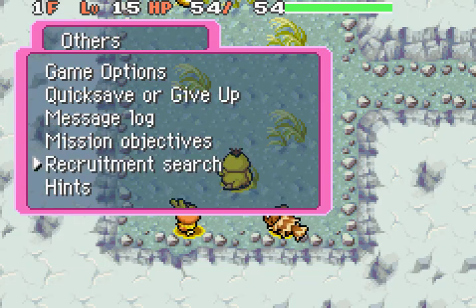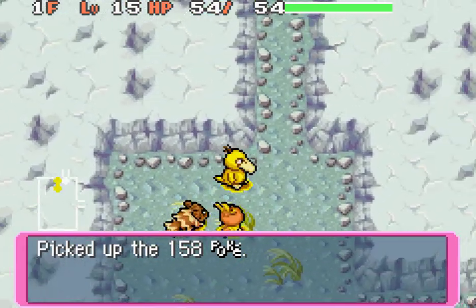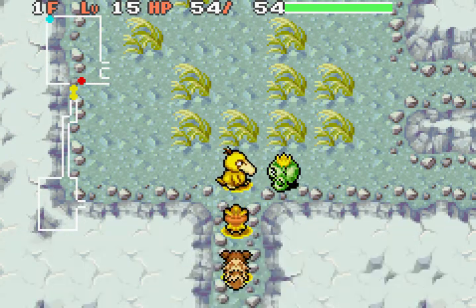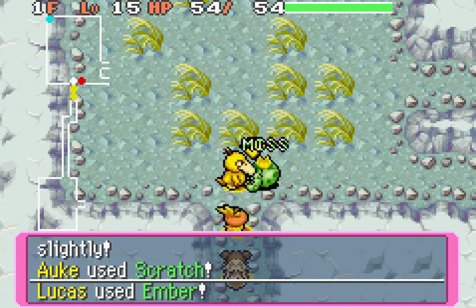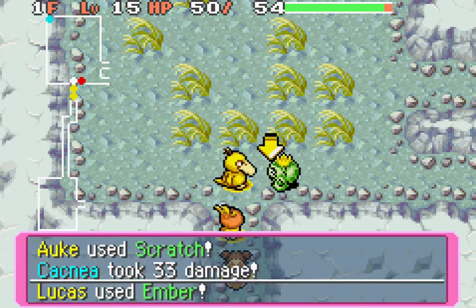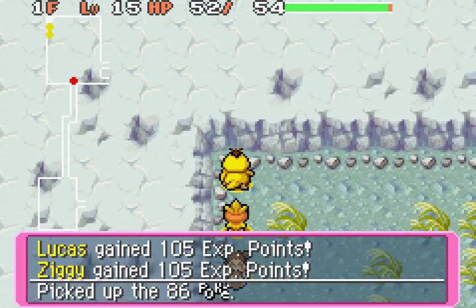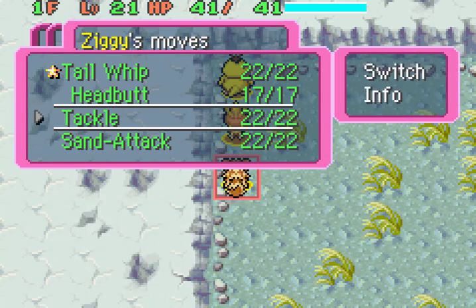Kakuna and Beedrill are a thing. Otherwise Nidoran, Growlithe, and Electric types are what we'll get. I believe, considering we didn't see a Growlithe in Silent Chasm, it's in this place that we'll actually find it. I wouldn't mind having a Growlithe. I already have a Fire Pokemon so I wouldn't really put it in my main team — that'll very likely stay Ziggy: one, because it finds items for me, and two, because as you've seen, it's really powerful. Also, since we're in the regular part of the dungeon, we're going to switch Tackle back on.